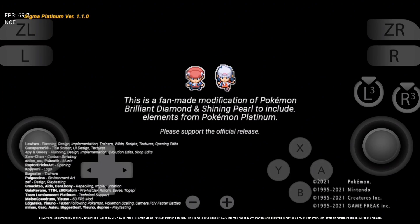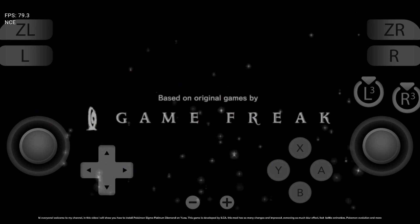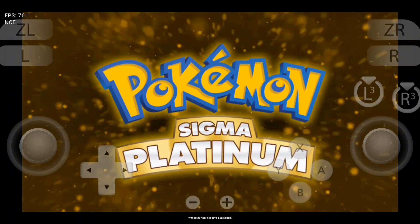Hi everyone, welcome to my channel. In this video I will show you how to install Pokemon Sigma Platinum Diamond on Yuzu. This game is developed by LCA. This mod has so many changes and improvements — removing so much blur effect, fast battle animation, Pokemon evolution and more. Without further ado, let's get started.